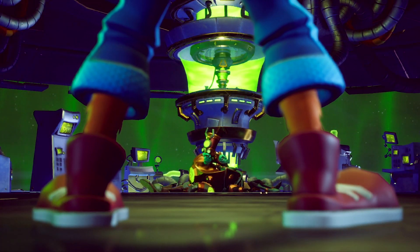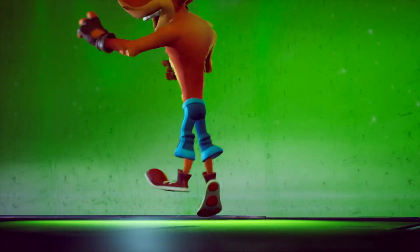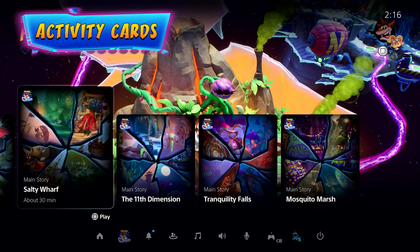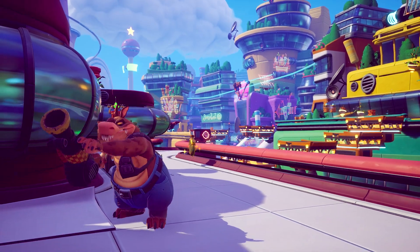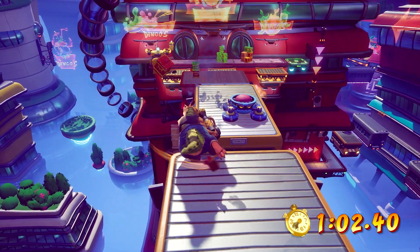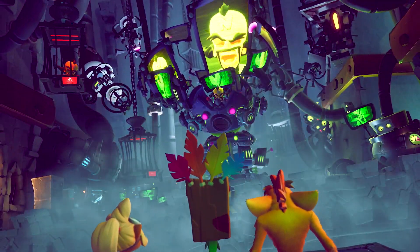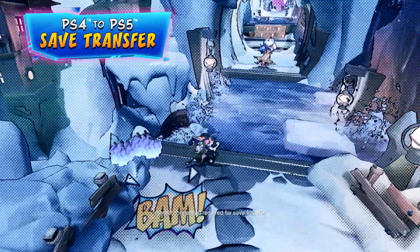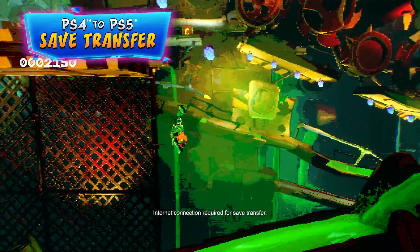Achieving the infamous 106% completion is the sign of a true Bandicoot master. Should our genetically mutated marsupial lose his way, leverage PlayStation 5 activity cards to track your progress and hit your goals for things like time trials, flashback levels, and boss fights. You can even bring your incomplete save over from PlayStation 4 and use the activity cards to get to 106%.